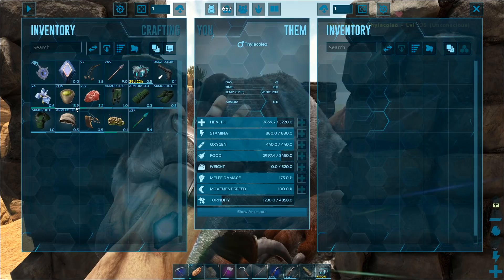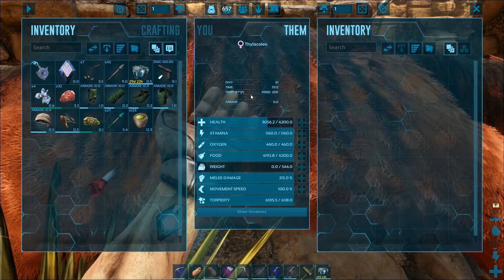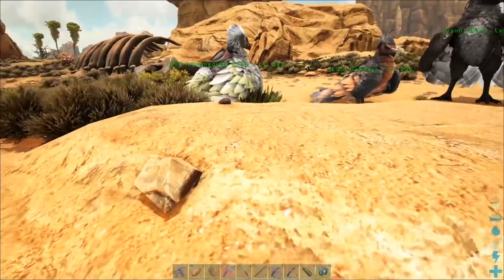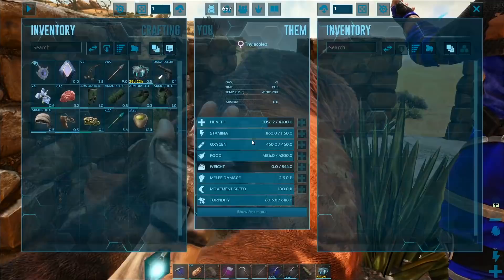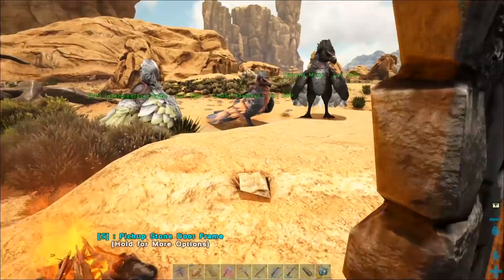This one right here needs some narcotics — I'm going to throw some on it. There's a possibility I shot it as it was doing the animation of going to sleep. It could be okay. It's already got really good pre-tame stats — 4,200 health, 1,160 stamina, and 215 melee damage pre-tame. If this one turns out well, I might just be claiming it.